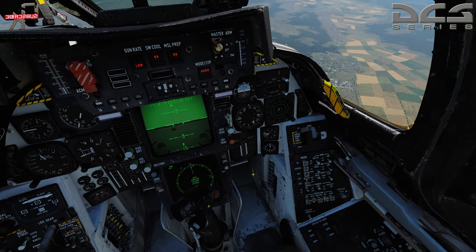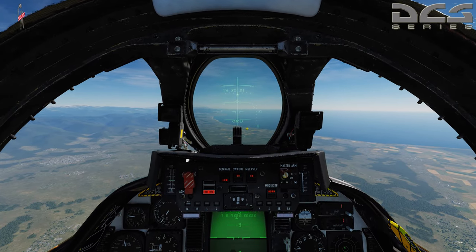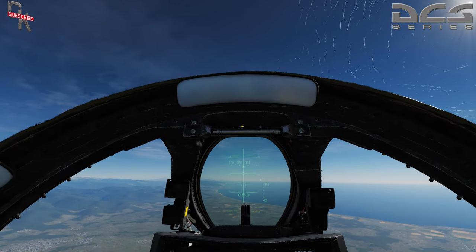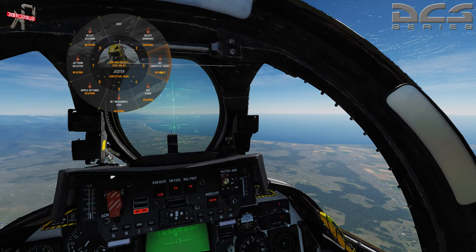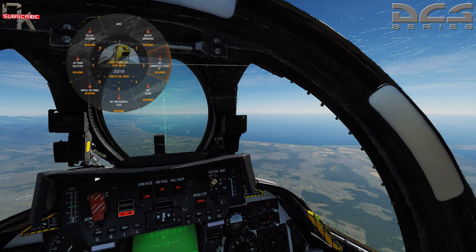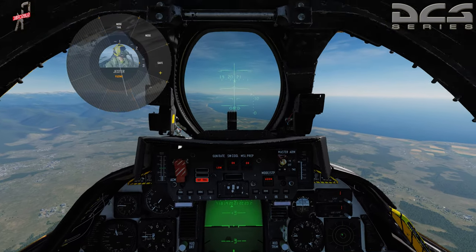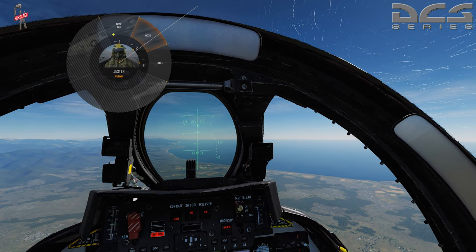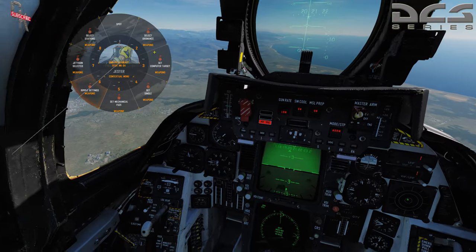Set our master arm, set air-to-ground mode. Now once the bomb queue comes up, the computer is officially switched over. Let's go ahead and select some ordnance. We're going to go into our ordnance menu and select the Mark 84 for our first initial release. Remember, computer target mode is how we set this, but by setting this we go into CCRP — we don't want that. So we're just going to set pairs, set mechanical fuse. We don't have any high drag or cluster munitions requiring a secondary fuse, so we'll hit nose.